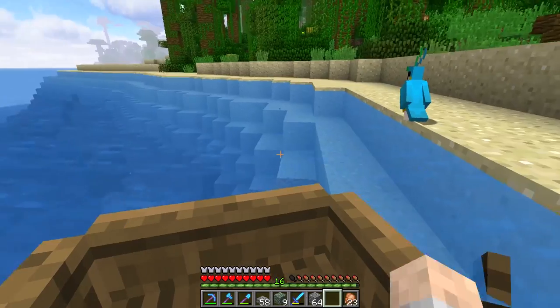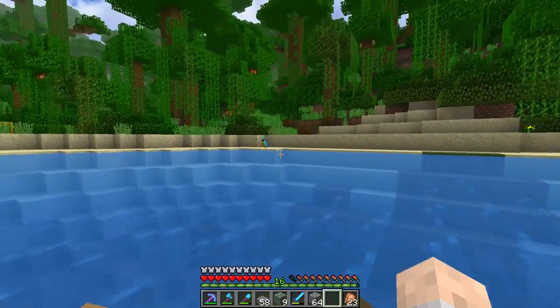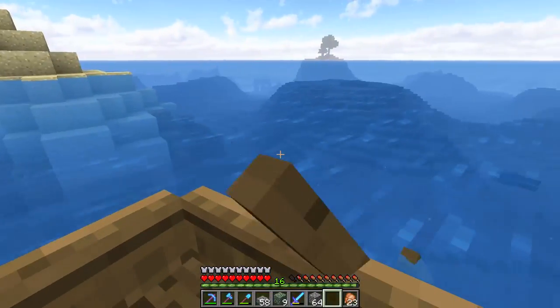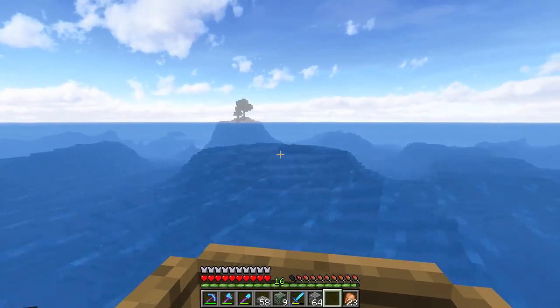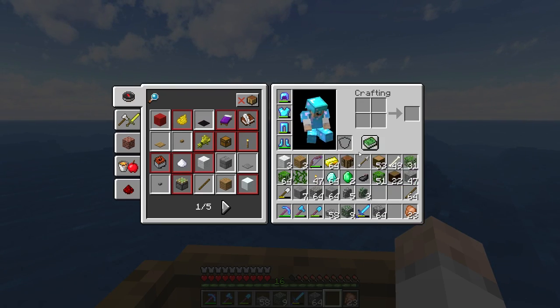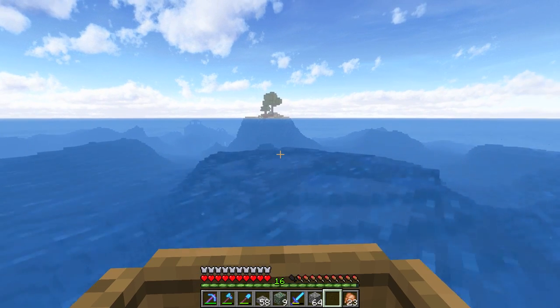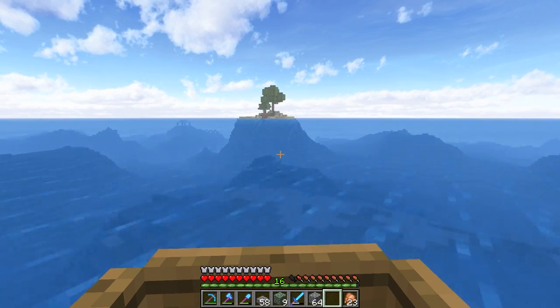The parrot just doesn't want to come with me. I'm probably going to have to take it through the nether. Anyway, I've gone ahead and gathered up a little bit of stuff - a little bit of oak leaves and a little bit of jungle leaves. What we are doing is building a palm tree as a challenge. I want to do it on this little island here - just a small thing, not a massive project.